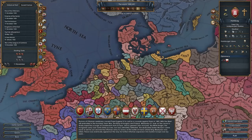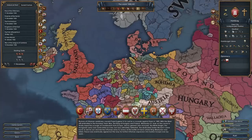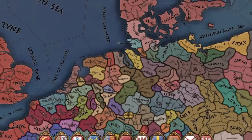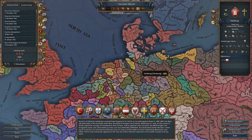Starting off as a free city and member of the Hanseatic League along with Lubeck, we're set in a pretty powerful position and we'll be able to dominate the Lubeck and maybe even English Channel trade nodes pretty soon. But what do we do as Hamburg? All of your comments say the same thing: as Hamburg, form the USA, because USA and hamburger equals funny, right? It is kind of funny, actually.